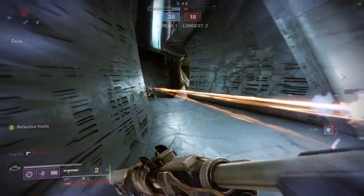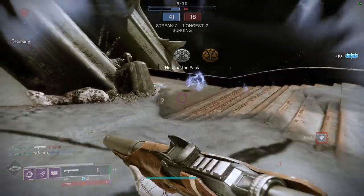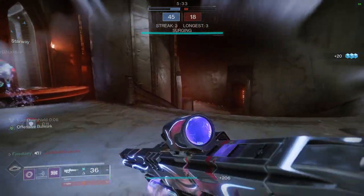For today we're going to be looking at the shaders we got from the season pass. If you guys don't know, we usually get two shaders at level 6 and level 40. For level 6 we ended up getting Queen's Guard Valor and for level 40 we ended up getting Dreamtide Daybreak.